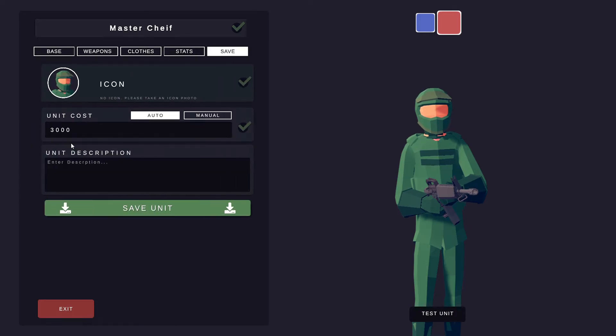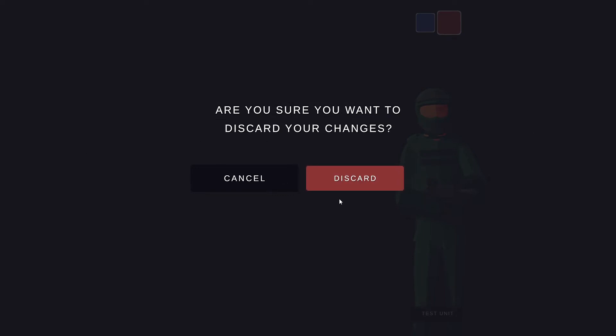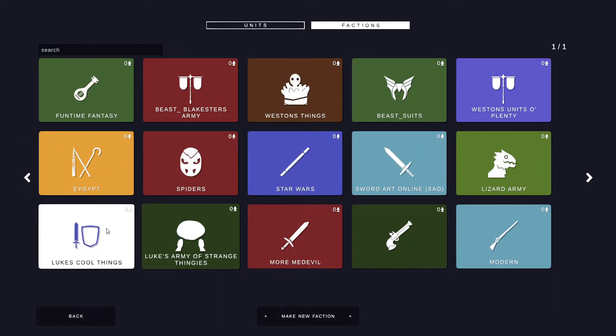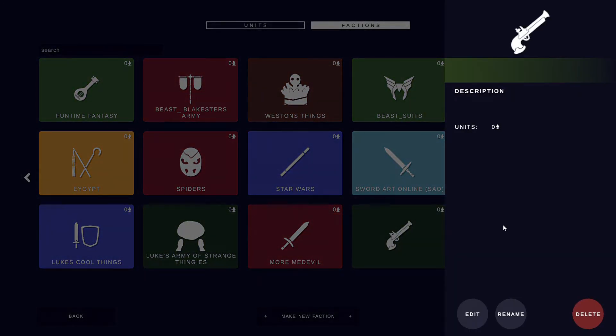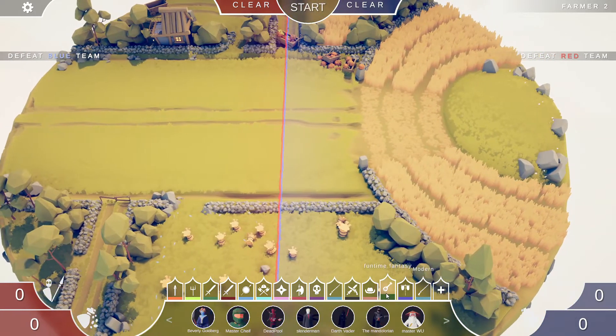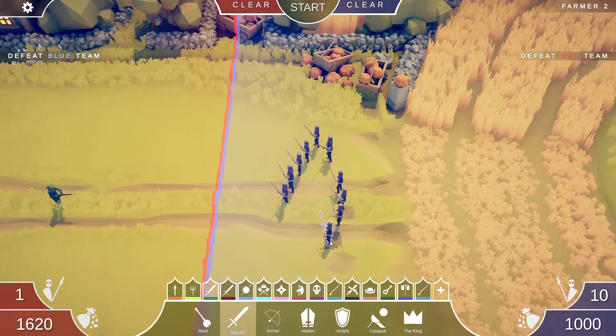If you click the save button, take your icon and then click save unit. I've already made this unit — do not click discard. You can assign it to a faction. There's a little bug right now where it won't save your units for some reason, but what you're gonna do now is test him out — Master Chief versus a bunch of squires.